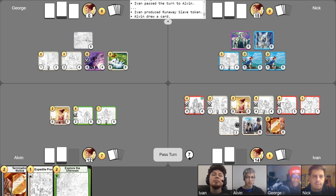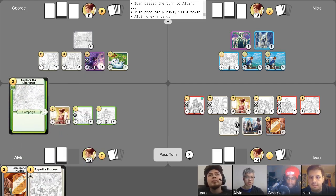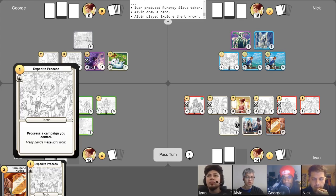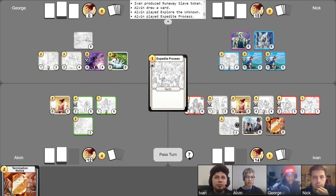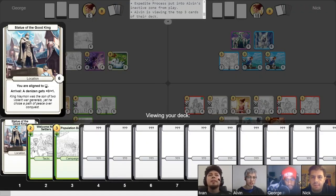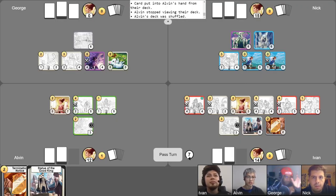Your turn, Alvin. Draw a card. I'll be playing Explore the Unknown for four, paying the alignment tax. I'll use this guy's Farming Circle ability — go up one. I'm going to expedite process, paying alignment tax once again, to put a phase counter on my Explore the Unknown and then activate it right now. I'll put this card into my hand and shuffle the deck. Unless George has a super powerful turn, I actually think that maybe using Crackdown on Crime on Lorene might not have been good, because Lorene's only going to cost four to play.